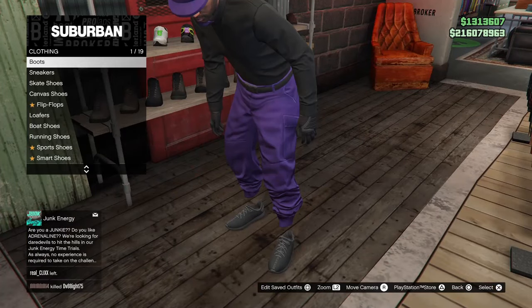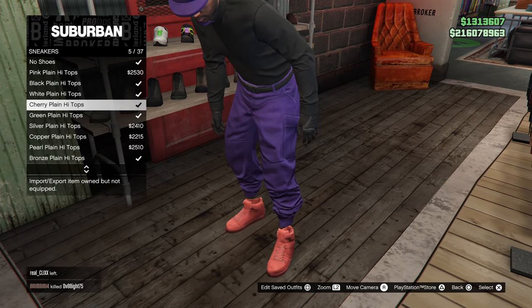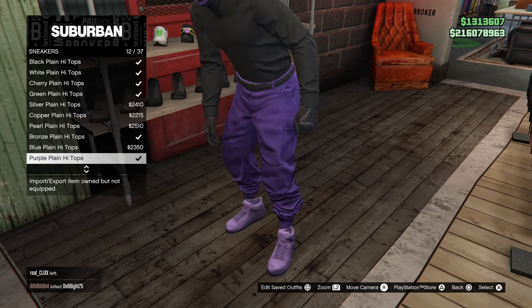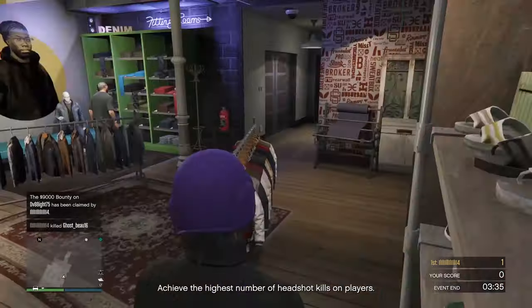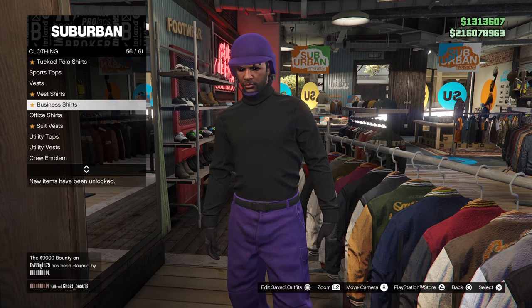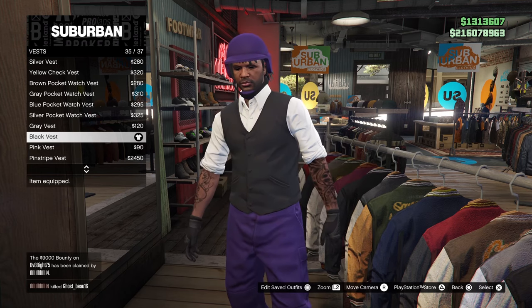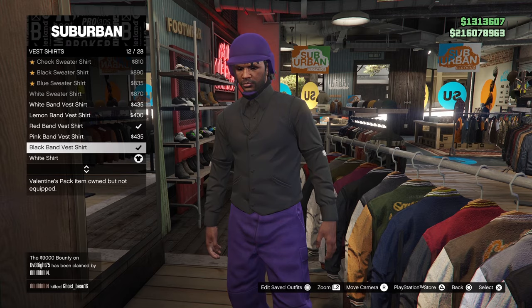When you get to your clothing store, head over to the shoes section, go to sneakers, and head down to the purple plain high tops, number 12. From there make your way over to the top section, go down to vests, and equip the black vest, number 35. Then back out one and go down to vest shirts and equip the black band vest shirt, number 12.